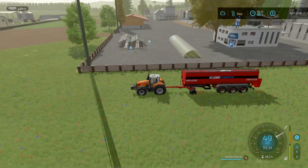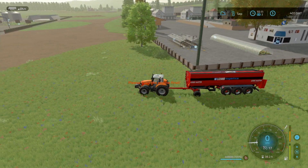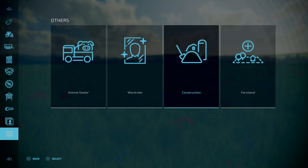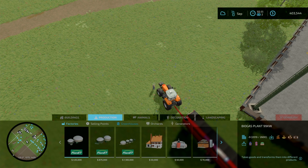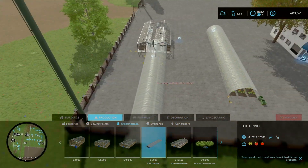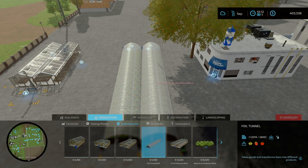I hope we've got one of those tunnel greenhouses for the tomatoes as well. Let's go into the construction menu here and quickly check if we've got a greenhouse. Production — greenhouse — hopefully that tunnel one. Yes! Is it equal to that one? It's a little bit off — let me try to get it straight.